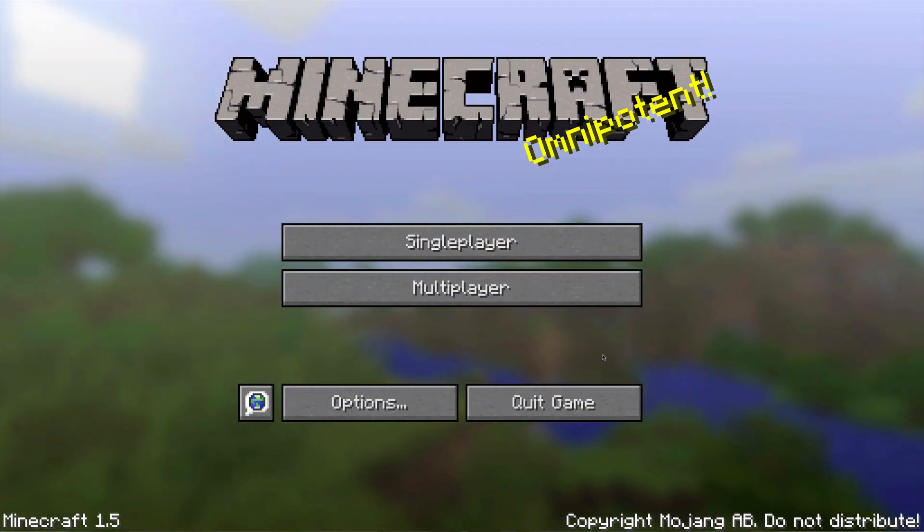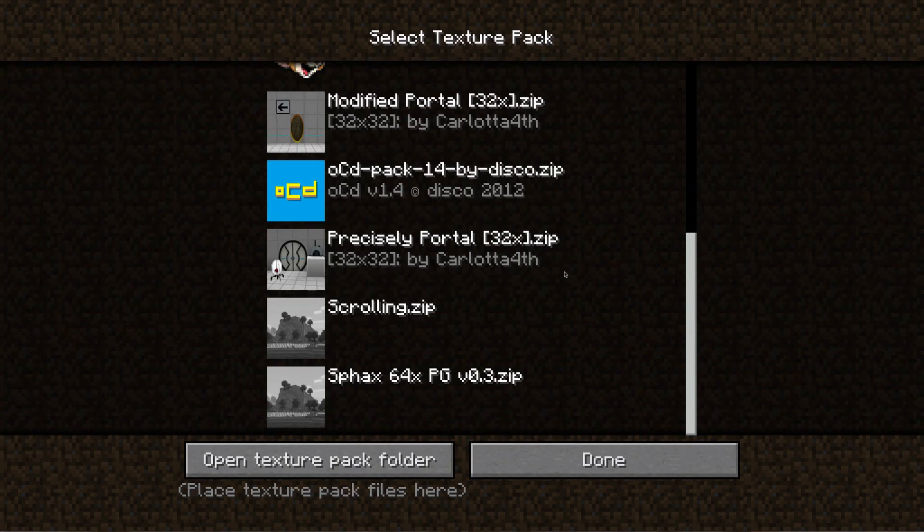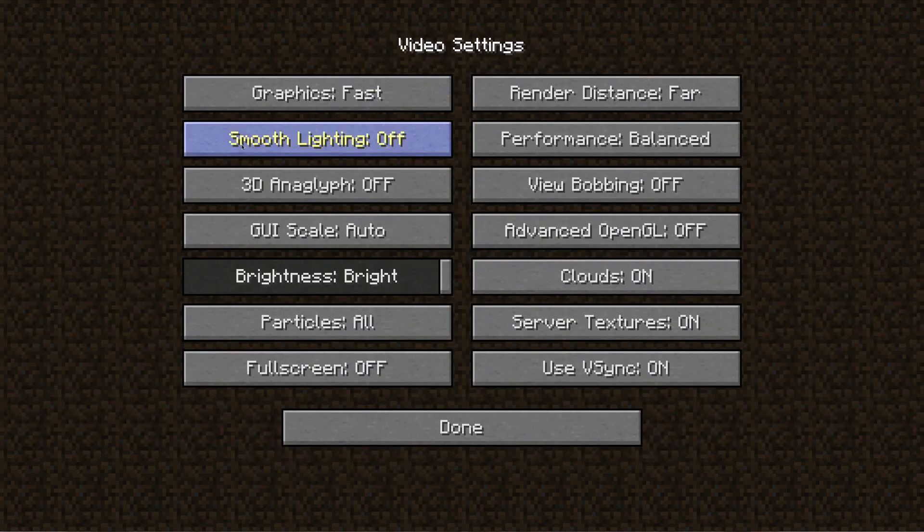Firstly, you've probably already noticed a lack of a texture pack button. This has now been moved to the options section, which also means that you can now change texture packs inside of the game. Smooth Lighting now has three settings: off, minimum, and maximum.